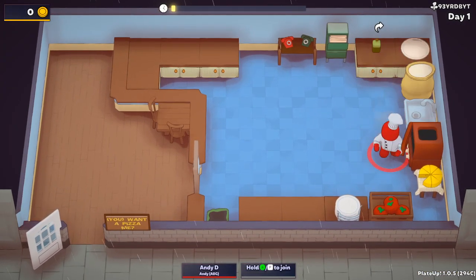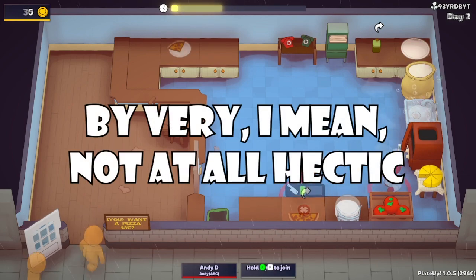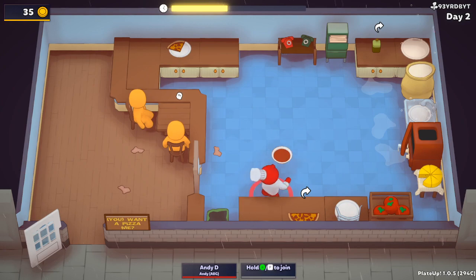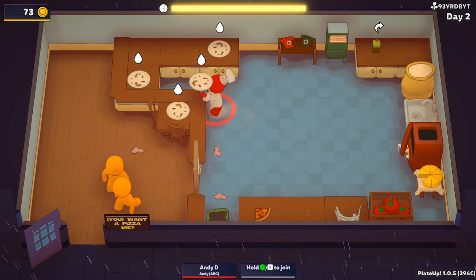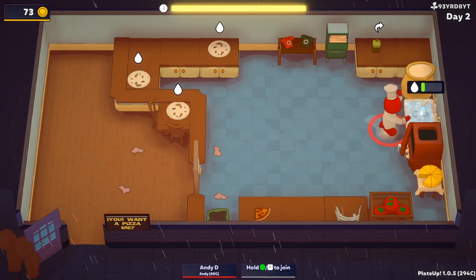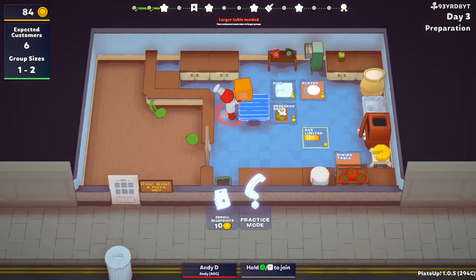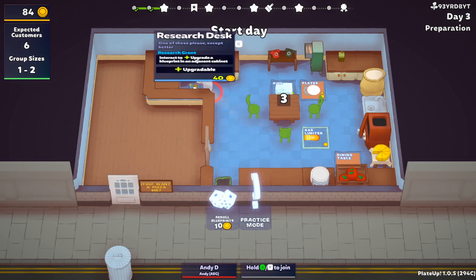Days 1 and 2 are very hectic, but I manage to get into the swing of things. I have a single table right next to the kitchen and I'm able to serve my customers all the margarita they could possibly desire. On day 3 though, I decide that going all the way to that end of the kitchen is far too much work. Why not invite the customer into the kitchen with me? So that's what I do.